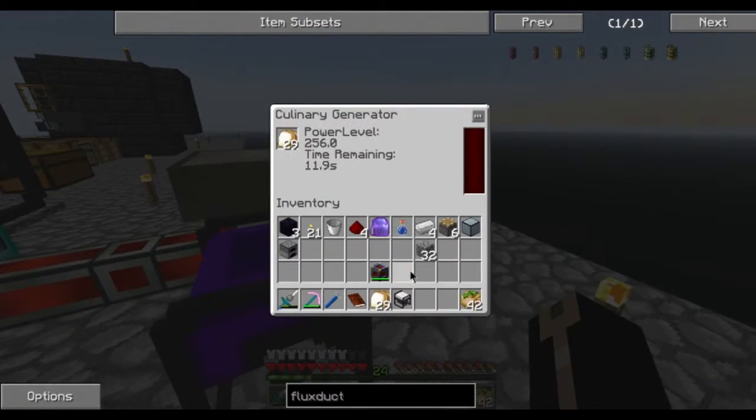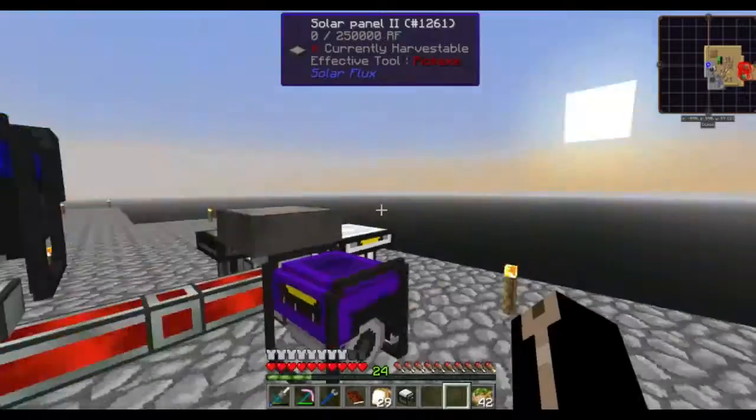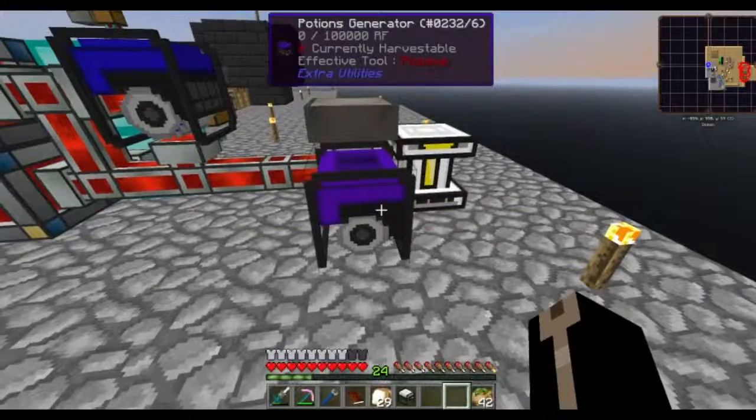I'm actually surprised it's not the resonant flux duct you need for that - that would make more sense. Looks like we need to upgrade to redstone, and we also need to upgrade these power supplies because they are old and shitty. This is getting night time already, so it's only at 65%. This generates less and less RF the lower the light level - the closer it is to night or morning.